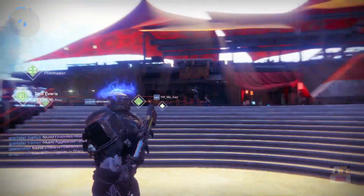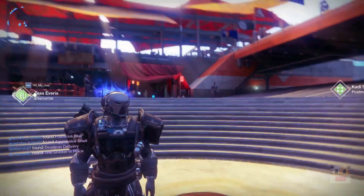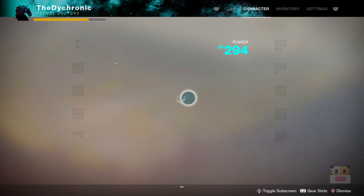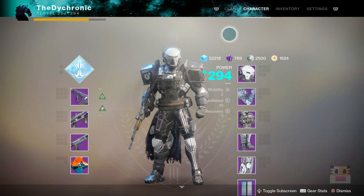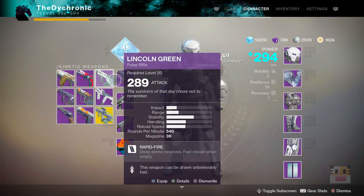I'm going to save one of each one of these things. Look at all this Dead Orbit stuff on my back - I am representing. I think that's pretty much every Dead Orbit thing you can get - if not then there's some special weapon I didn't get. I'm going to dismantle all of the things in my inventory and see how many legendary shards I get from all this - started at 789 legendary shards.